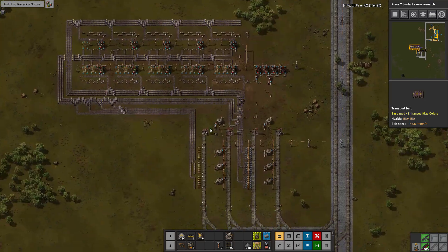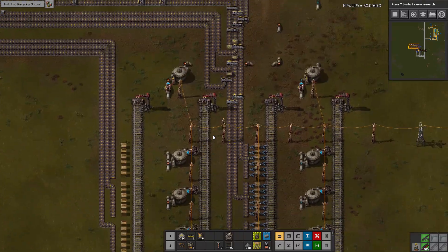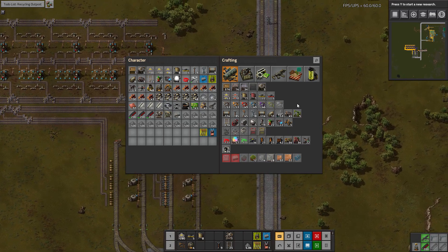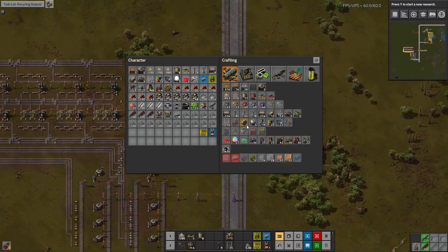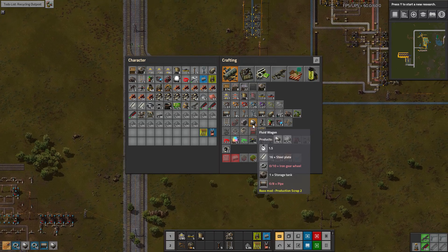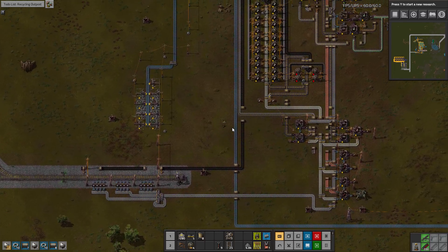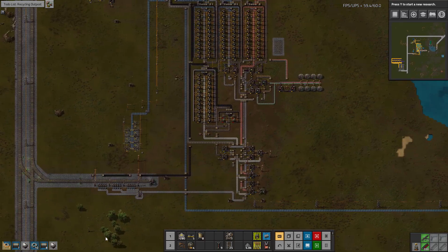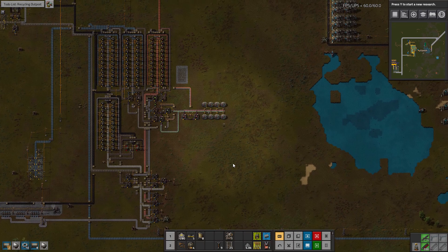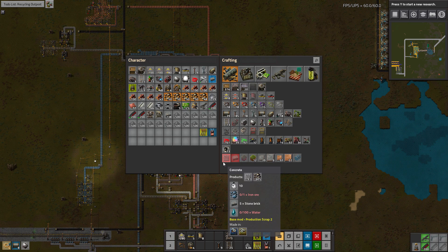So I think at this point we need to get water and sulfuric acid over here. So we need two trains. Actually, cancel those — I need to make those. We're going to need to also make a scrap loading station here. But water and sulfuric acid are our first priorities. And what am I out of now? I'm out of iron, basically.